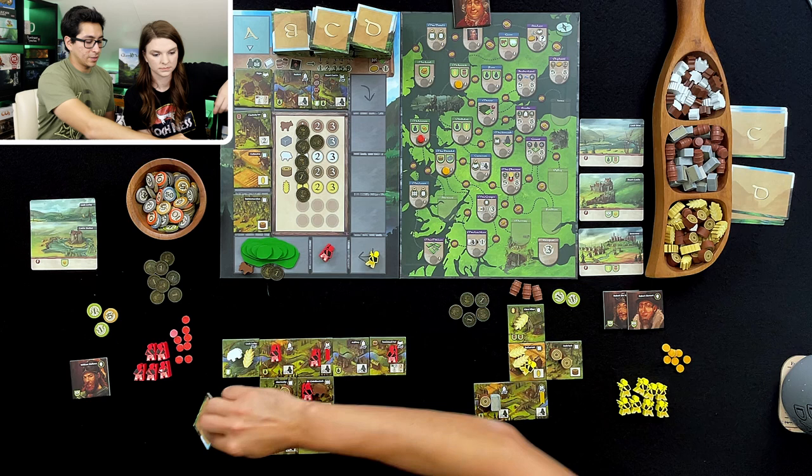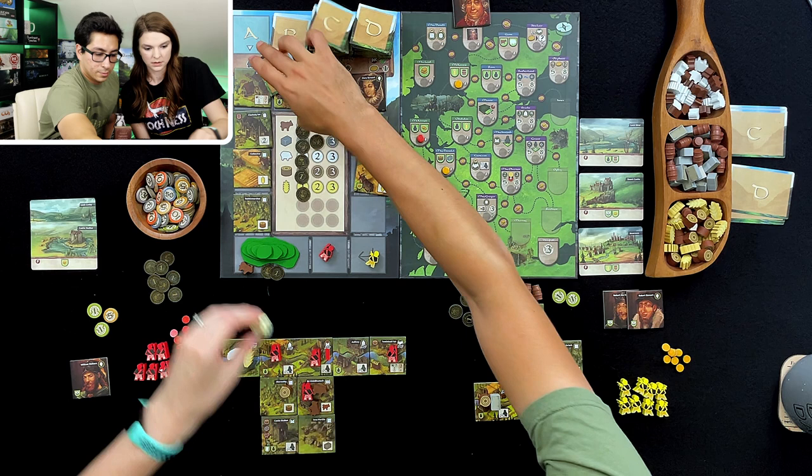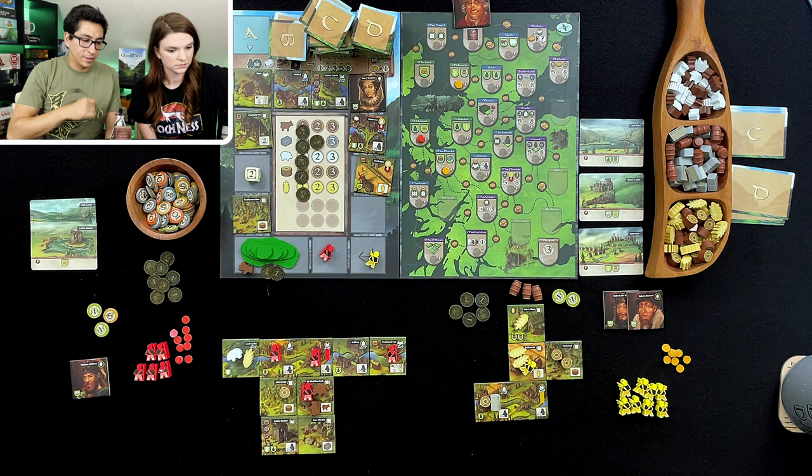I think it's your time to roll. Ooh, Mary Stewart — Mary, Queen of Scots. So it's a two — one, two. And the die is going to put a coin in there. That's looking really good.